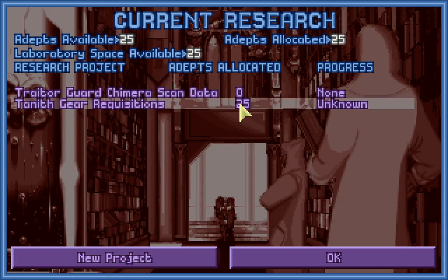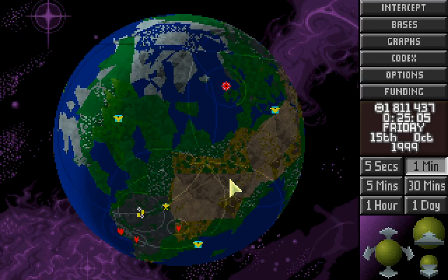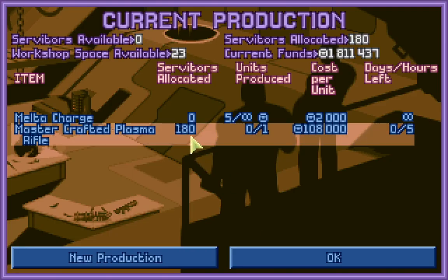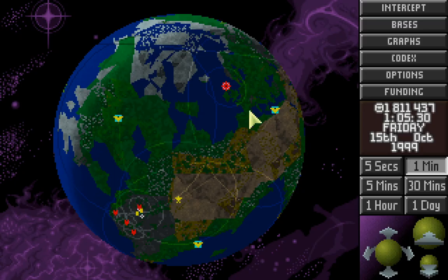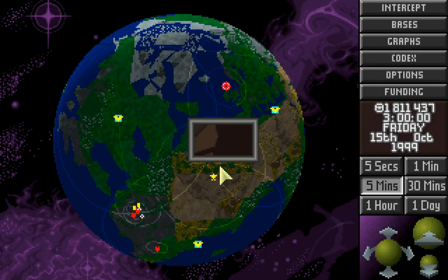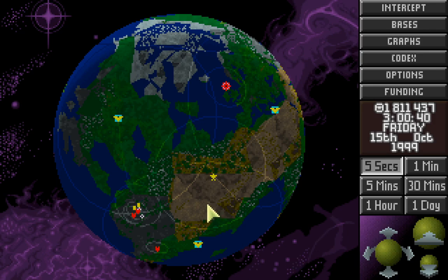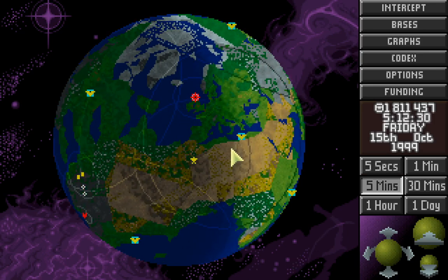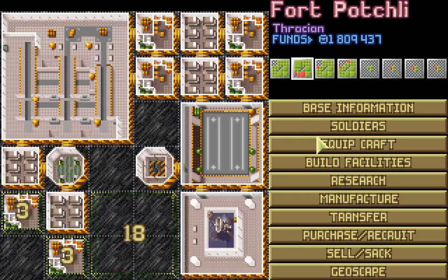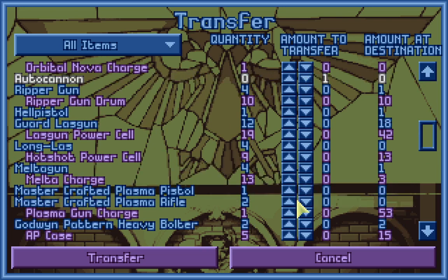Let's throw more Adepts onto the Tanith Gear requisitions and get that done. Auto Cannon at Fort Potchley — great. Let's get that Plasma Rifle done so we can send them back to Fort Dearborn to get re-equipped. Grenades to Anhear, Heavy Plasma at Anhear — good. We're making up for a new one we lost in the mission before. It's been kind of a bloody month. Master Crafted Plasma Rifle is complete. Potchley transfer to Dearborn with those weapons — we need the Auto Cannon and one of those rifles.